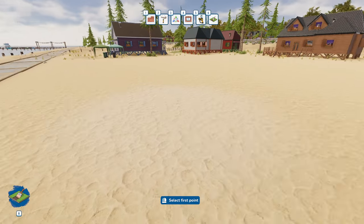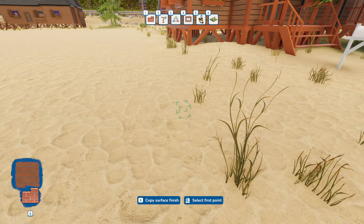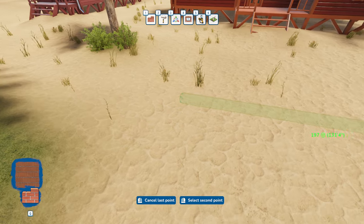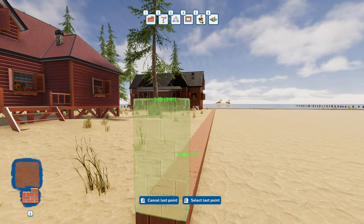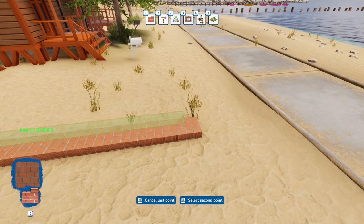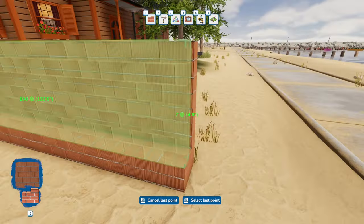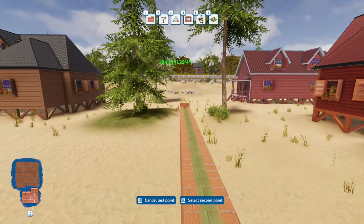Let's go ahead and build a wall first because that's going to be our property wall. I don't know where our property lines are, but it looks like that's our property line right there. We're going to build a wall all the way around the property as far as we can - about four wide and about that tall - so our neighbors cannot see what we're doing.